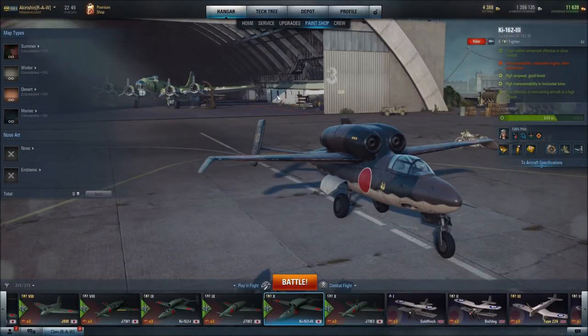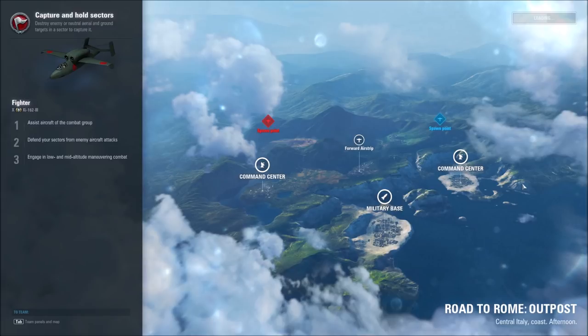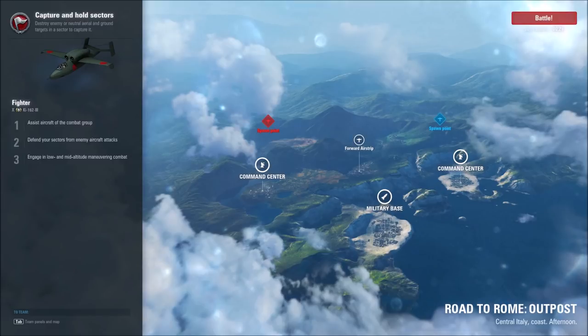Having gone over my two builds — one being an accuracy/maneuverability build, the other an engine/maneuverability build — we'll now take each build into battles and see how they perform. Our battle in the Chi-162-3 will be over the Road to Rome Outpost Theater of Operation. We'll head to the command center first, get that secured, get bombers inbound to enemy sectors, then head to the forward airstrip, cover allies, hit the enemy, and win.